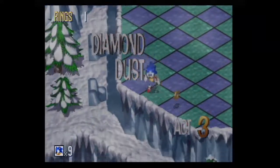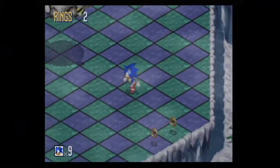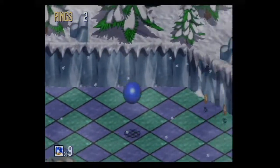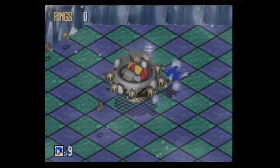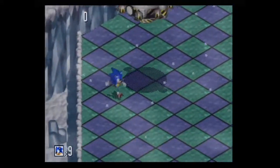It is time for a boss. This one - you hit him and he loses a thing. This is kind of like the Sonic CD underwater one, where he had bubbles and you hit the bubbles to damage him.